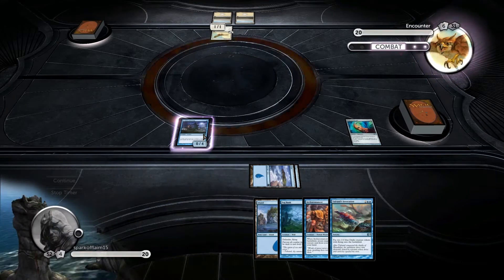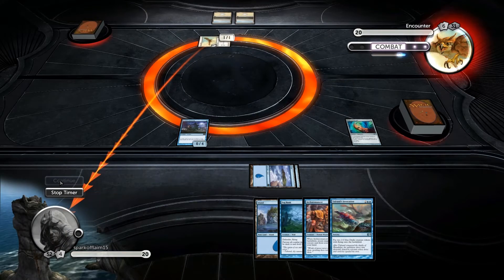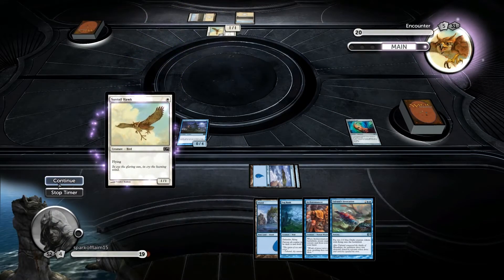We're going to start being able to attack with a Kraken Hatchling. He's going to become like a 1-5, then like a 10-10, 10-14. That's the goal. It's also one mana to equip it.